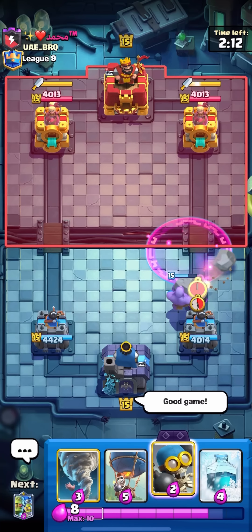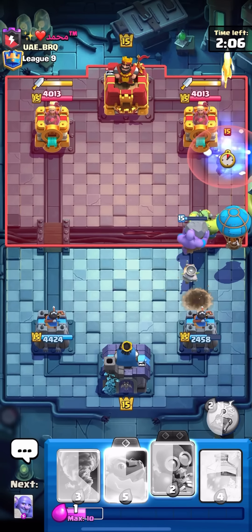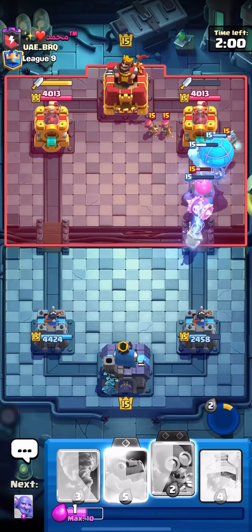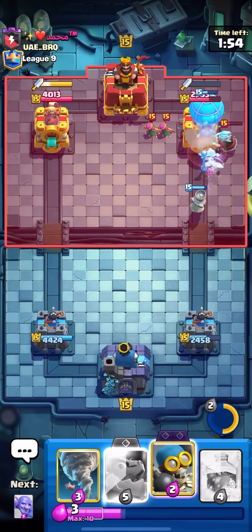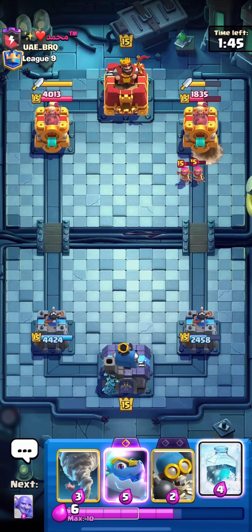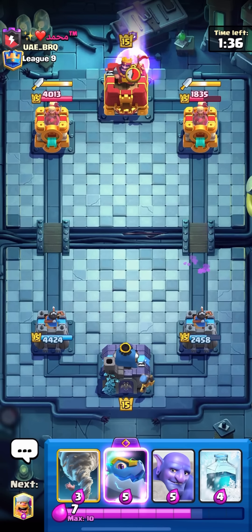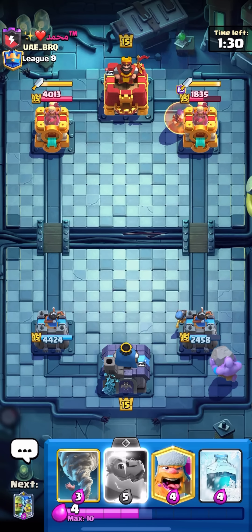How am I supposed to know he has that? I'll Goblin Stein balloon at the bridge — I don't even care. He has wizard, archers, ice wizard — how many air cards does this guy have? Come on, give me a hit. That's good damage — I'll take it. But dude, archers, ice wizard, evo wizard, and then he just whips out a random clone to pair with his giant skeleton and get a bomb on the tower — well played, but where did that come from?